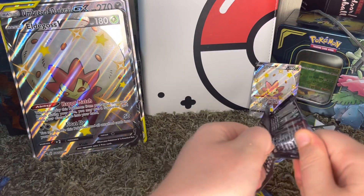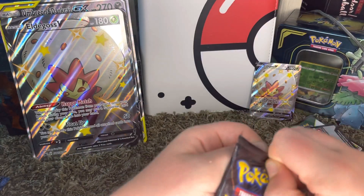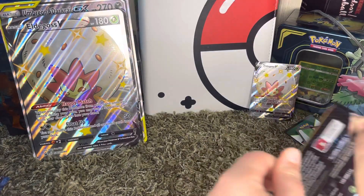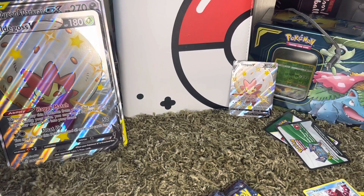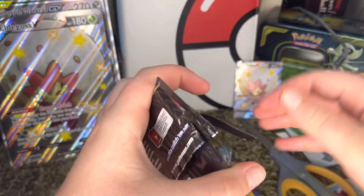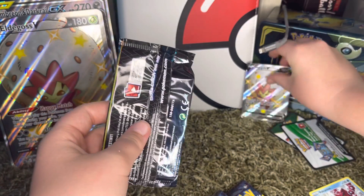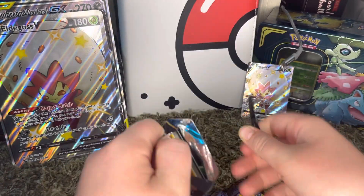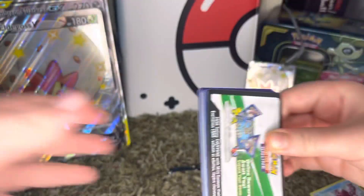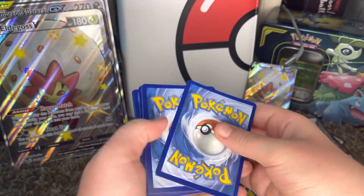I'm gonna open this set — oh my gosh, I'm just gonna pull it down. This is why we got the trusty scissors. Let me be super careful. Alright, we got the trusty scissors — get that out of here. Oops, I almost knocked it over — well, we did knock it over. Another code card. Four to the front.